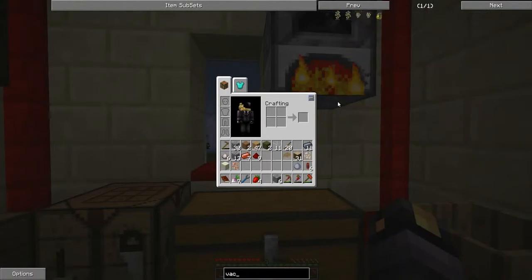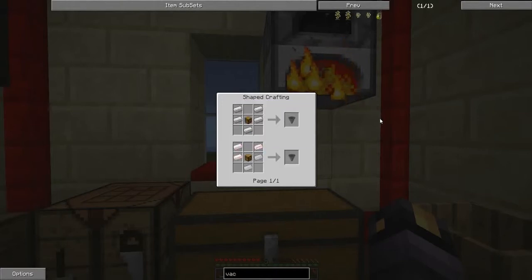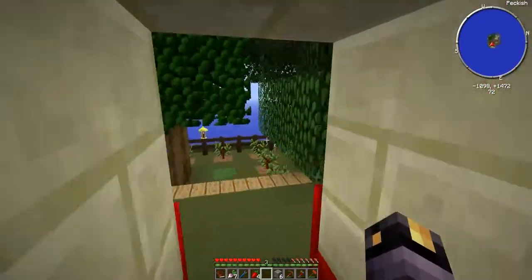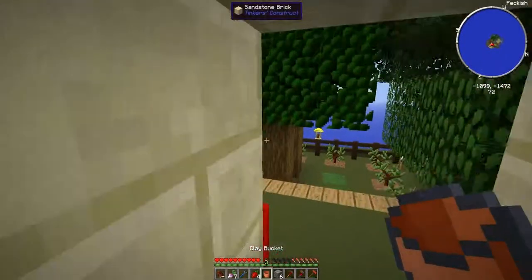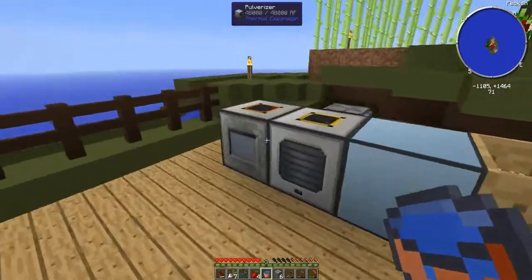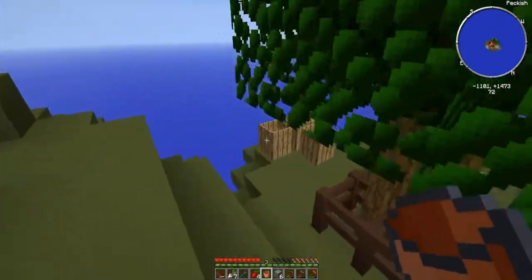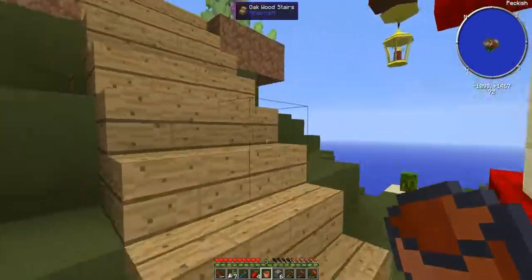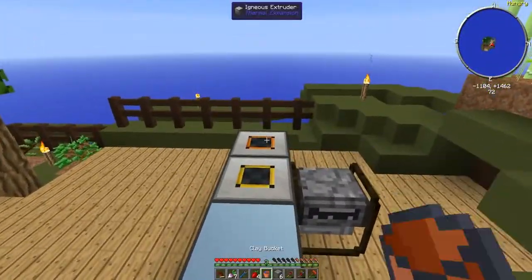All those items getting thrown in the world — what I need is a vacuum hopper, but that needs an ender pearl, and I haven't got that yet. Maybe I can just run by and pick up all the drops every now and again. Until the mob spawner is up it may be necessary. Let's start with water — chuck it in this guy. Oh cool, it just took it! We've got infinite water up here so let me fill it up that way. There we go!